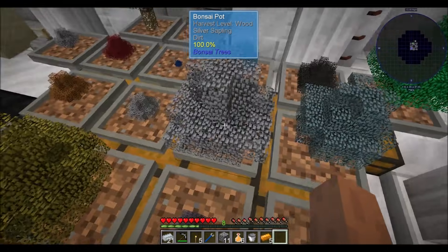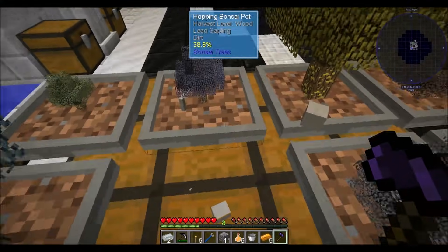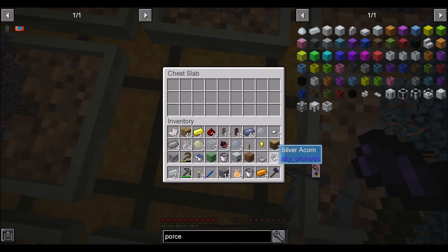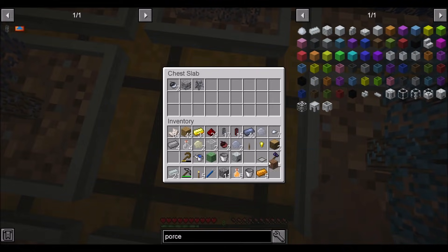Bonsai pot — hopping. Oh, you're not a hopping bonsai pot? How did that happen? There's a dire derp for you. I'm also noticing that right-clicking doesn't seem to do a whole lot.